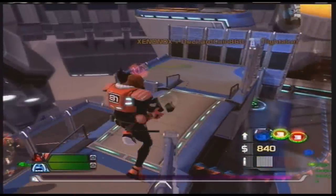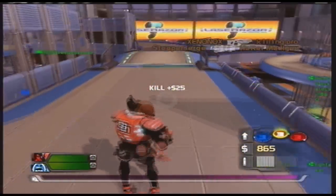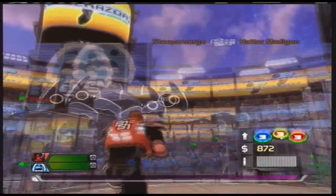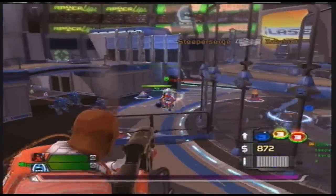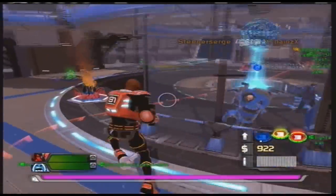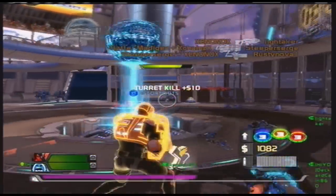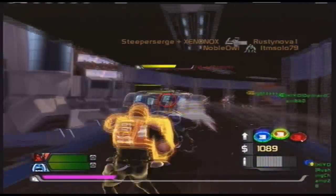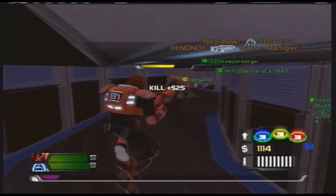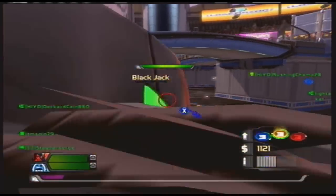Always engage enemies from above, around, behind — anywhere but the front. That charge is usually used for evasive purposes, although on occasions you will use it for killing purposes. I got Level 3 charge because it allows me to use it more often, and for good reason — there's an assassin on my tail all the time, so I'd rather use Level 3 charge. Try to show that assassin what it feels like to get a launch grapple — a taste of their own medicine.